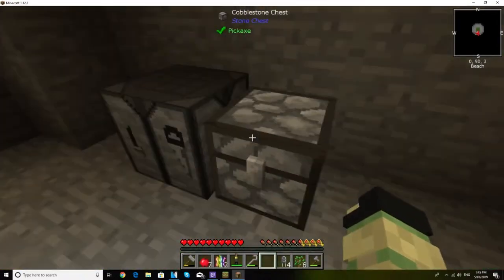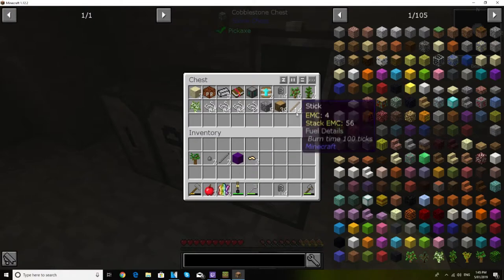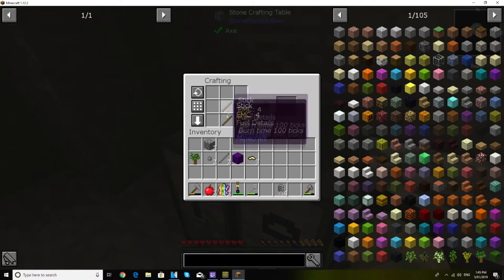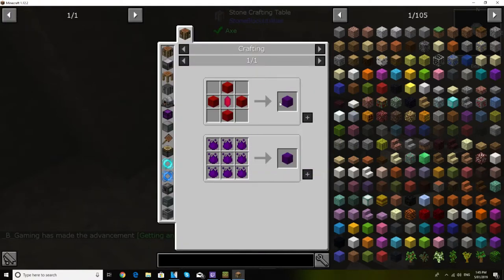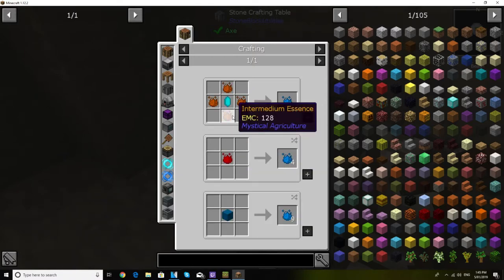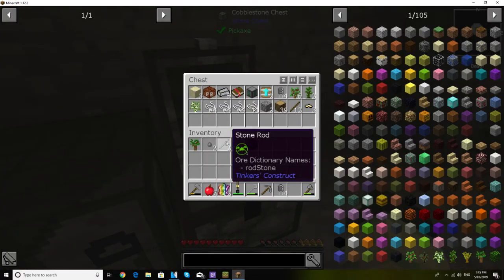One Insanium Essence is equal to a pretty ridiculous amount of the original resource called Inferium. The only way to get Insanium is with infusion crystals, so I'm not going to be uncrafting it. But it's a fair bit to have so early — let's go ahead and store these away.